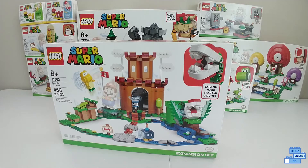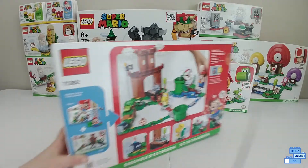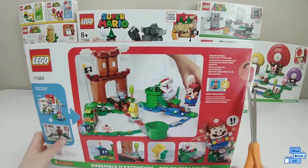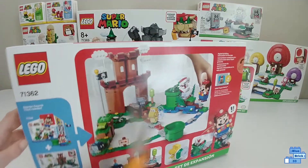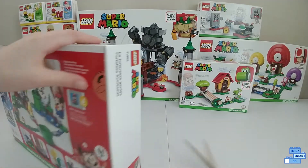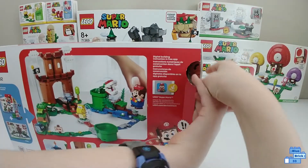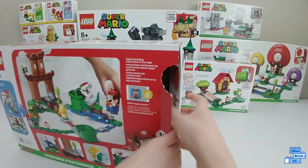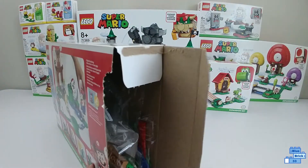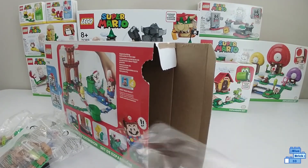Opening the Guarded Fortress extension set — I'm going to first show you the back of the box. It looks like it comes with a Koopa Troopa and a Bob-omb. I'm pretty sure this set and all the Mario sets do not have stickers — they're stickers but applied at the factory.